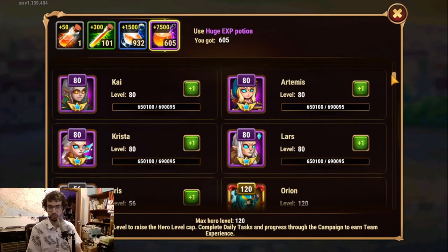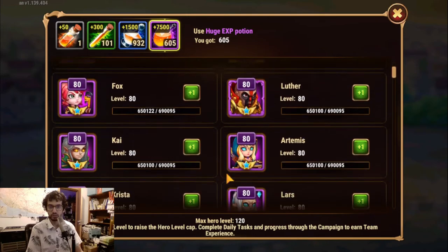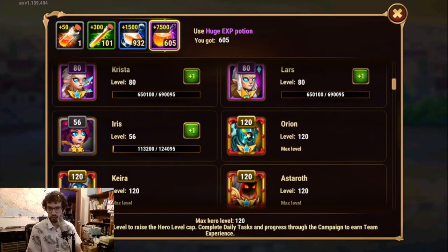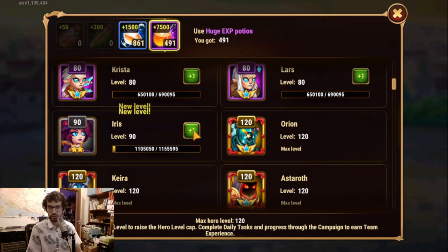These are the few heroes I haven't put to 120 yet. I'm doing just one level a day for Peppy plus any extra missions. I conserve experience potions exactly for events like this — one, two, or three per year when a new hero is released — so I have enough to get the new hero to 120 and promote ahead easily. There we go — she's at 120 and we still have leftover.